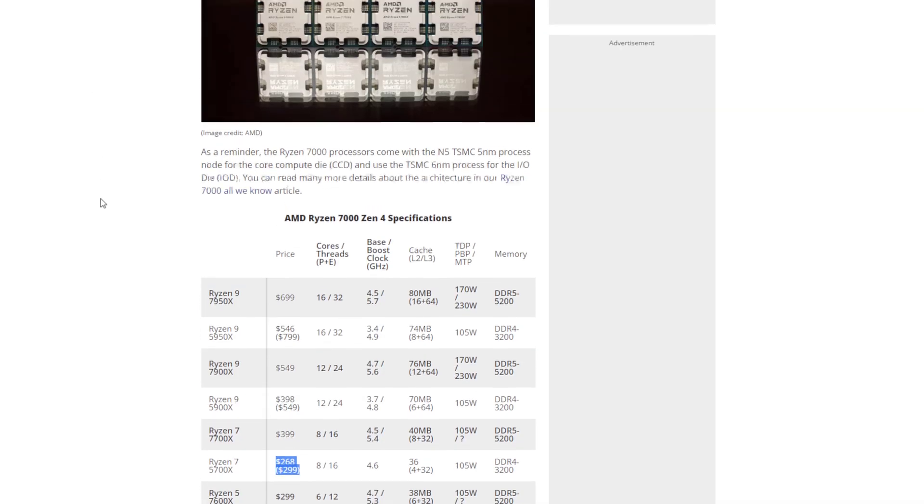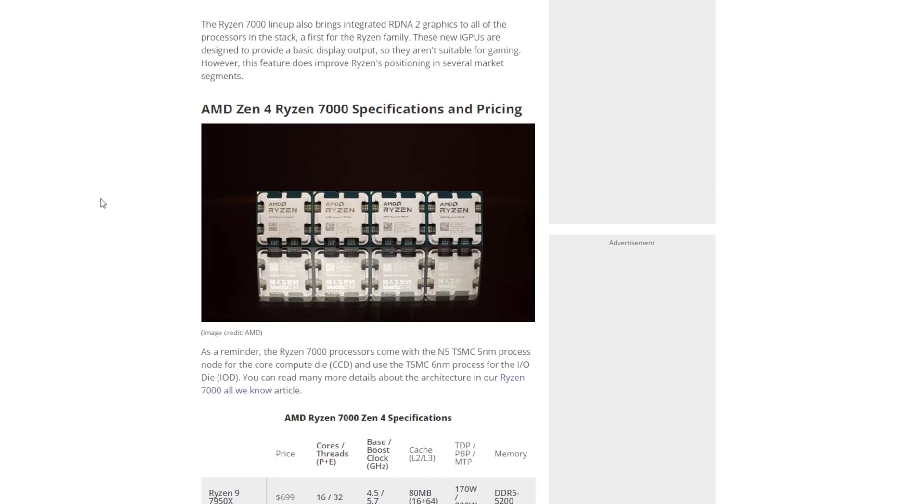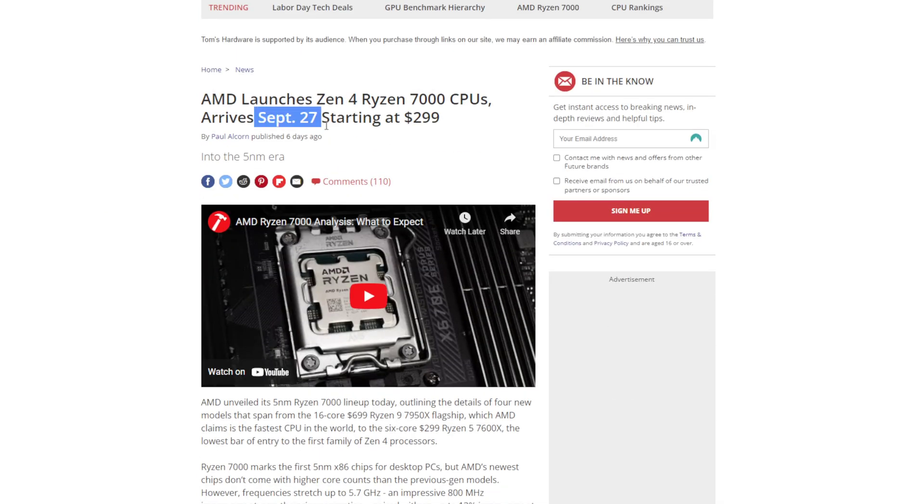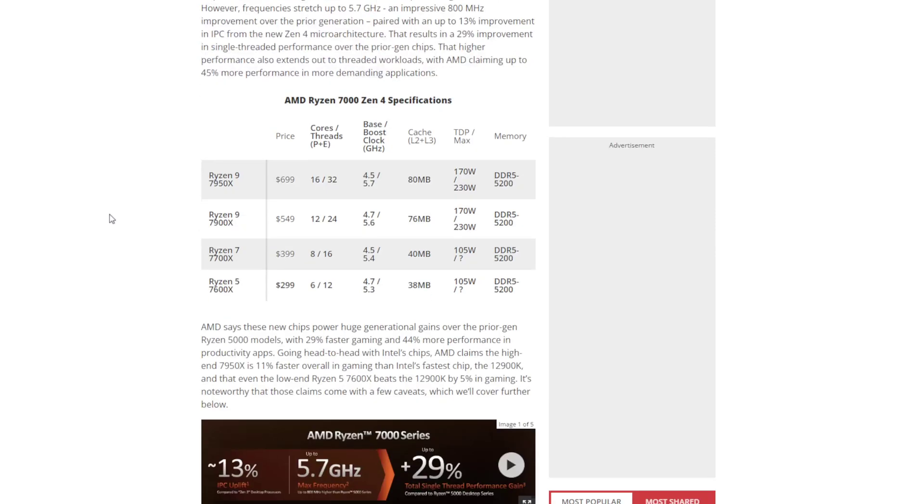AMD is launching Zen 4 Ryzen near the end of the month. The new Ryzen CPUs are coming September 27th and will be starting at $299, as you can see here with the Ryzen 5 7600X. They're claiming approximately 29% faster gaming performance, though we don't know for sure if that's accurate.